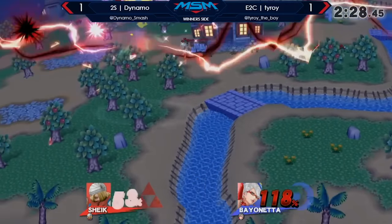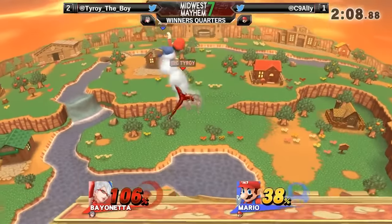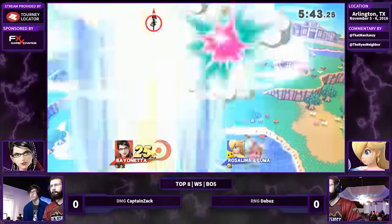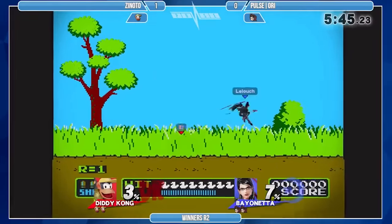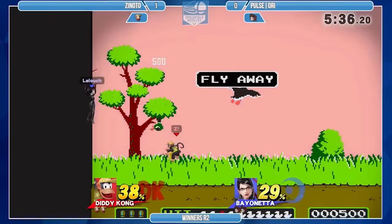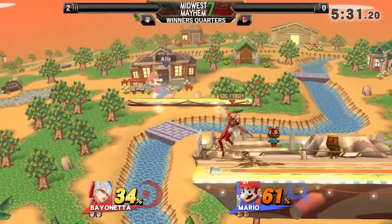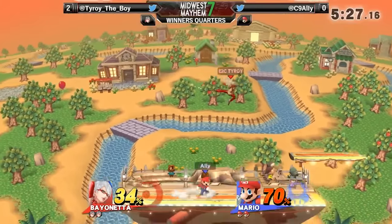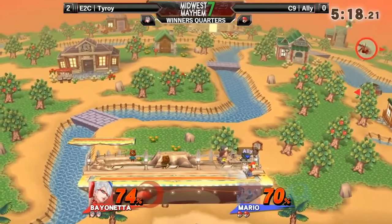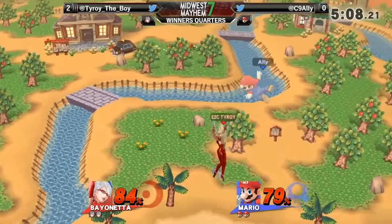Bayo having rage makes it much more likely for you to float out of the up B strings, and since you'll be in tumble you can float right off the top and die at super early percents or even zero — much like Zero Suit's up B. If she doesn't have rage, the only real way for her to zero-to-death you is to drag you off the top with witch twist. Without rage, up air almost never kills. If she does have rage, don't Smash DI the second up B to escape off the top — especially if you're near the top blast zone — you will almost always get yourself killed. Smash DI in front of her or down and take the up air, so you don't get dragged into the blast zone. They increase the Smash DI multiplier on afterburner kicks as well, so as long as you don't get dragged into the blast zone by up B, you'll be fine even if you take an up air at low percents.